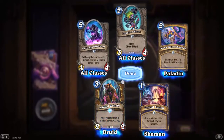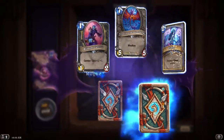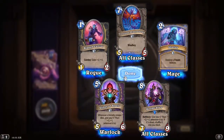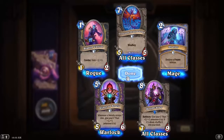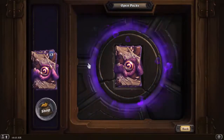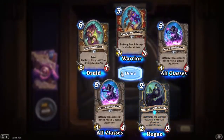Old Grizzly number 4. Doom Caller: give your C'Thun plus 2/+2, and if it's dead, shuffle it into your deck. Another Under City Huckster.